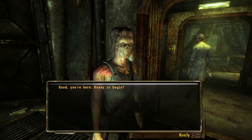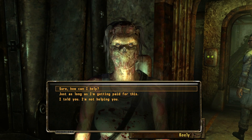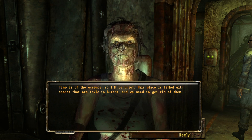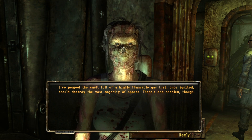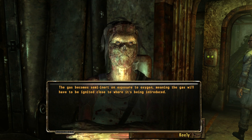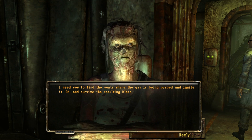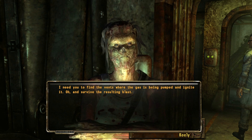Sure, how can I help? Time is of the essence, so I'll be brief. This place is filled with spores that are toxic to humans. I've pumped the vault full of a highly flammable gas that, once ignited, should destroy the majority of spores. There's one problem though — the gas becomes semi-inert on exposure to oxygen, meaning it has to be ignited close to where it's being introduced. Find the vents where the gas is being pumped and ignite them. And survive the resulting blast.